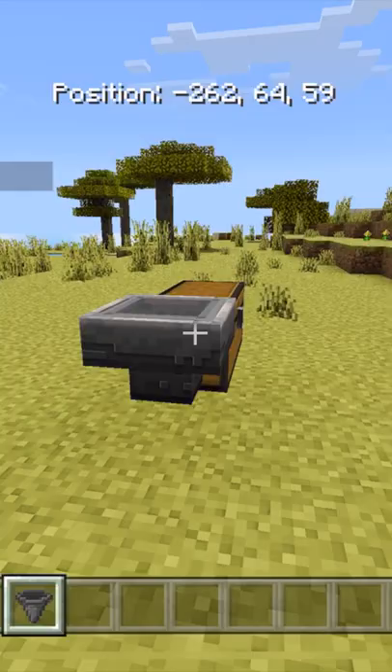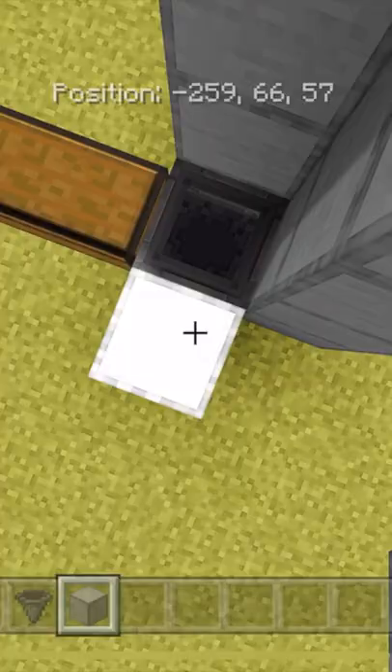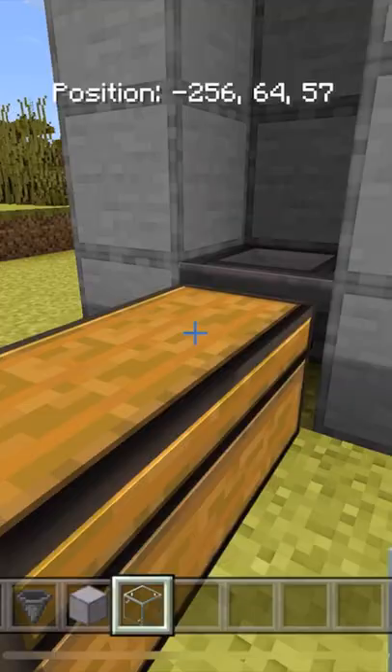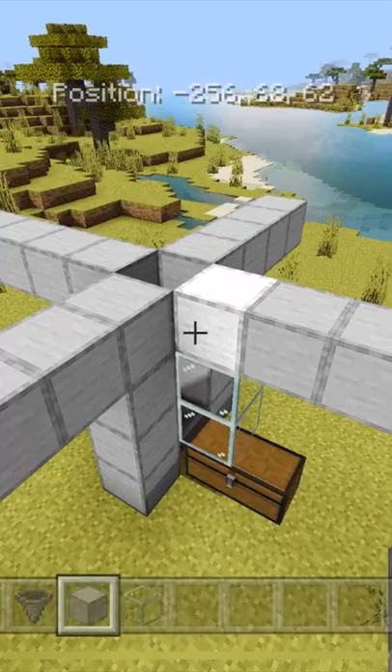Build up four blocks, repeating this pattern three times around the structure. Then add glass, glass, block. Build out three blocks on each side, and fill in the four quadrants making a square.